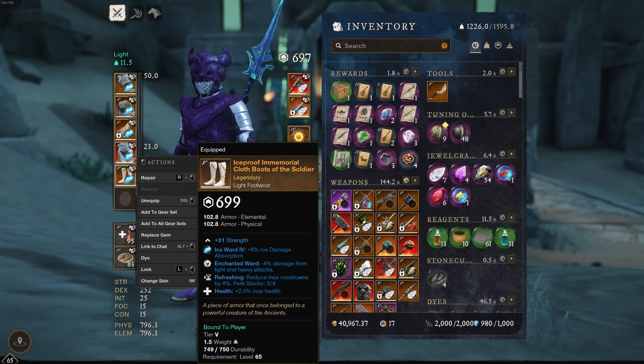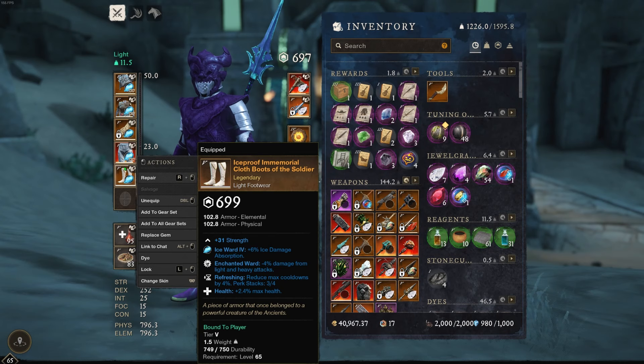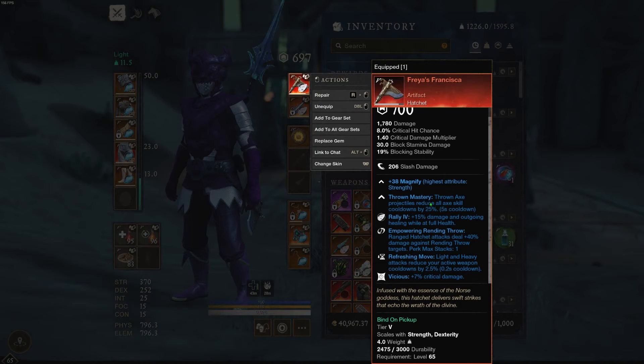I went with freedom over health on the legs because health is expensive right now. On the hatchet, the throwing ability gives you 25% cooldown on throwing, and with refreshing moves you basically get instant cooldowns. I went with vicious because I was using this during Lazarus — the first and last boss in Laz don't have a back, so rogue is completely useless on them.